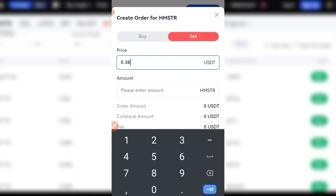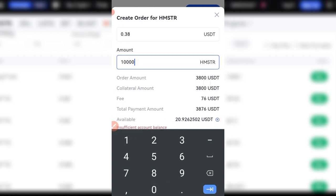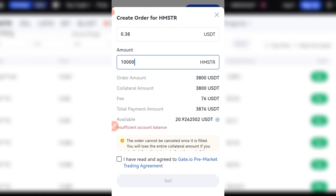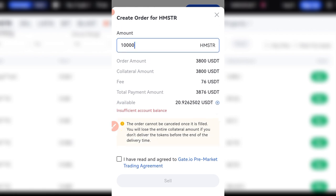If I say I'm going to sell 10,000 of these tokens, that means I'm looking at $3,800. I'm going to pay a fee of over $76 to actually list this for trading. I also need to have the equivalent of $3,800 as collateral — that is exactly what I'm going to use. Then once I go ahead and click on sell, this order will be filled.